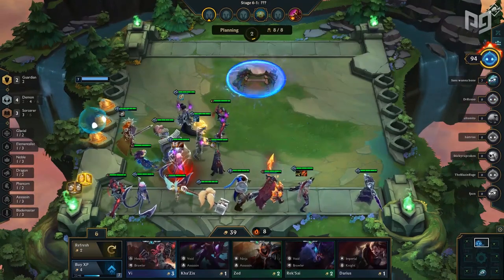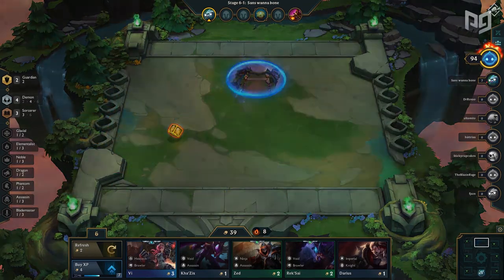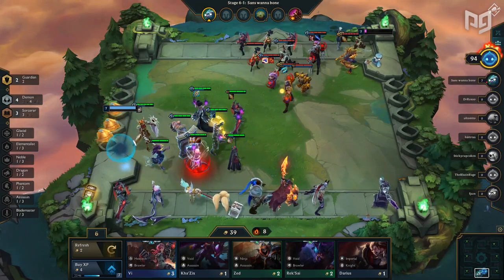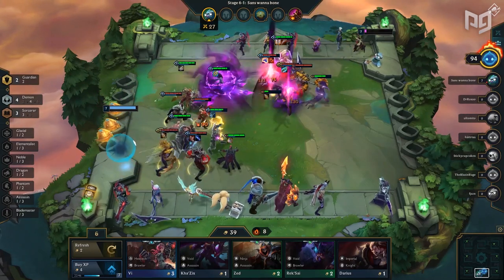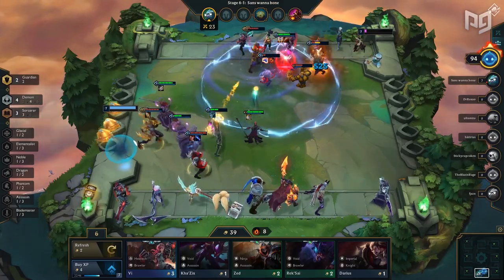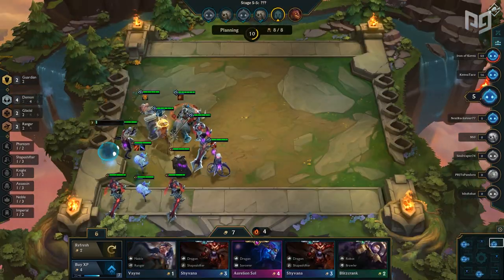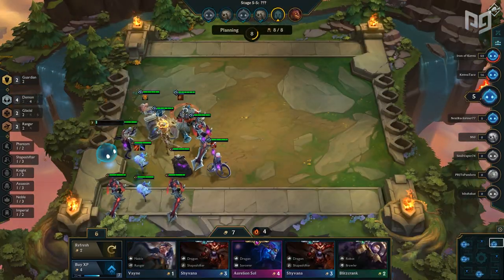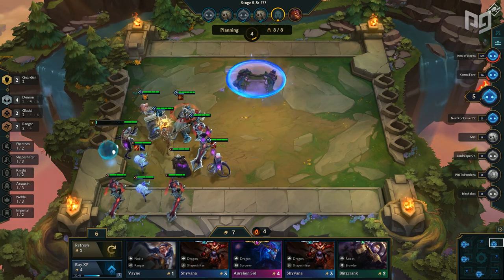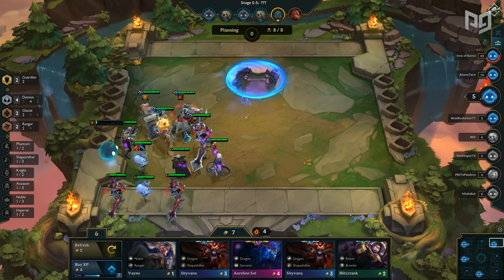Lastly, we have the Sorcerer variation, which requires the most high rolling. For this comp, you'll want Aatrox, Evelynn, Morgana, Aurelion Sol, Brand, Leona, Karthus, and Pantheon. Keep in mind that Pantheon and Karthus are not required — you can easily swap them out with Braum and Lulu and be just fine. This comp is all about doing a large burst of damage. You won't have the tanky frontline to fall back on, so most of your team will get wiped after they ult. The focus is on having all of your units go off, then having Eve clean up all the low health targets. This is definitely the highest damage version of the comp, but it's also the hardest one to hit.